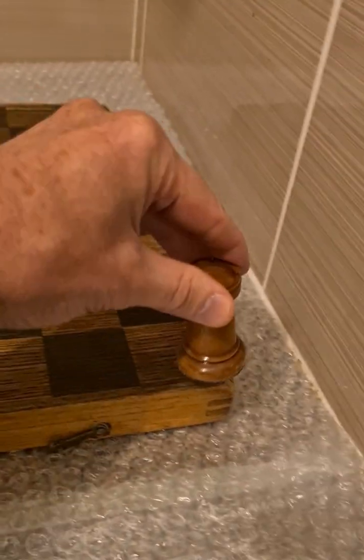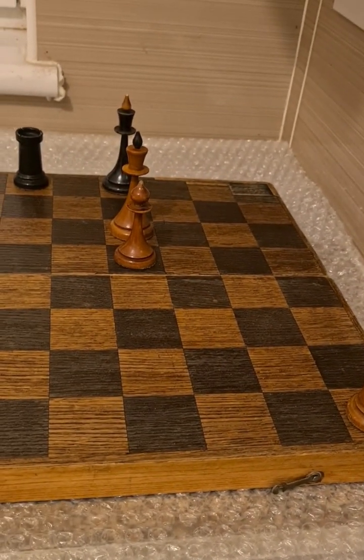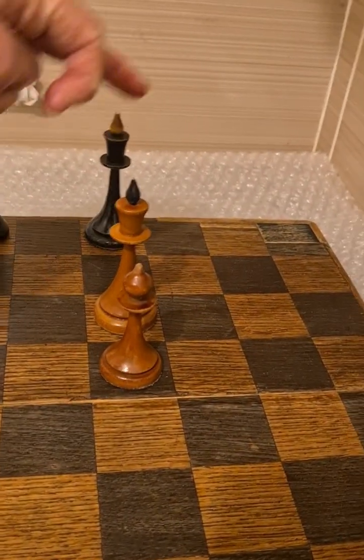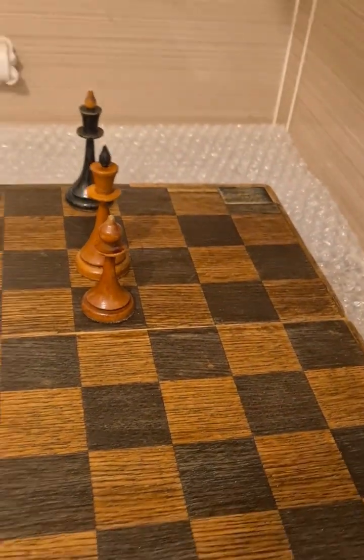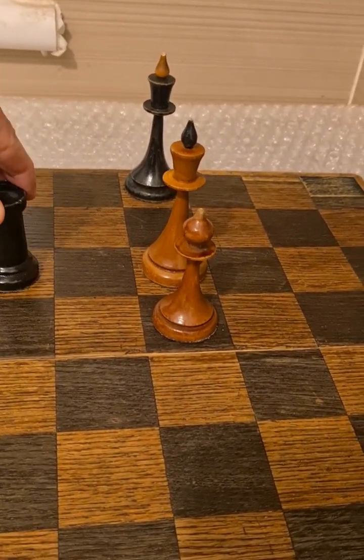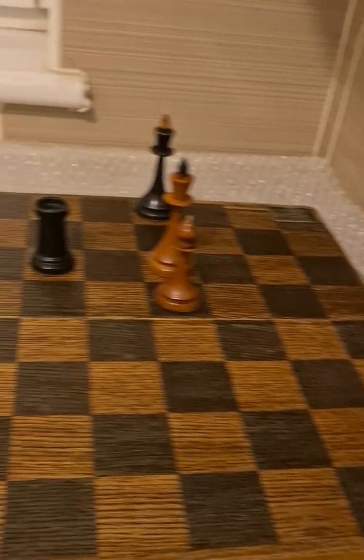And then, and only then, do you play rook h1. You are indeed threatening to go down to h8 and finish him off. Whether he moves his king to d8, or here, or to f8, it would still be rook h8. So really in that position he must move his rook, and it must be a checking move, because failing to check would, of course, be rook h8 mate.